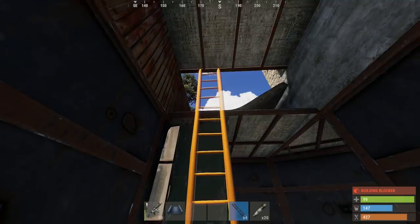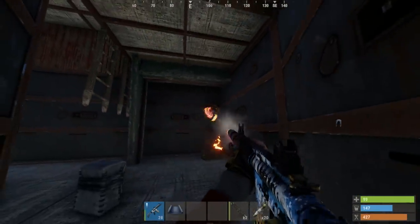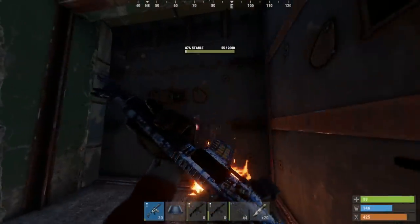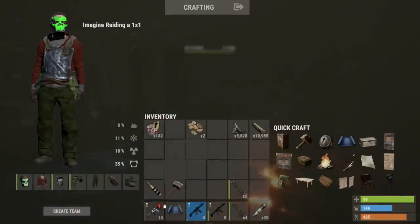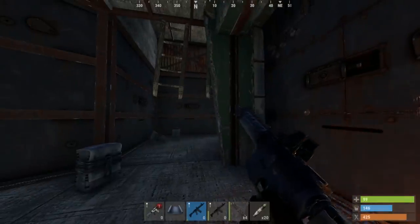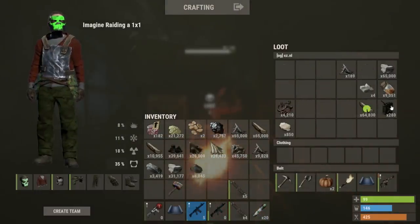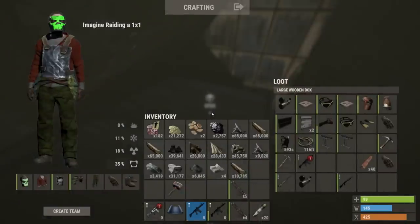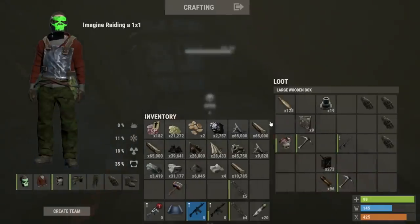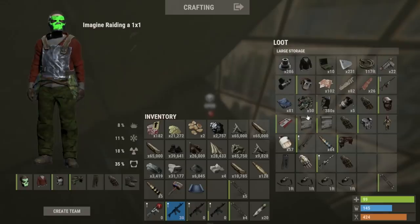Gonna go ahead and block this off so we can do this safely. I'm literally gonna be out of ammo if a counter comes, but I'm gonna break this. No way — five health left! I think the counter's on top too. Let's go — all in on his body. Is there a TC in here? Oh my god, there's no TC! I have no ammo. Here's some ammo. There's components in here too.